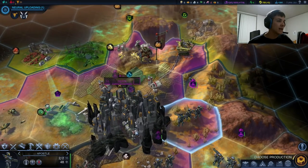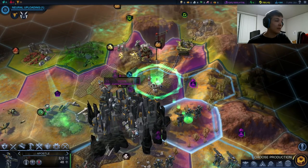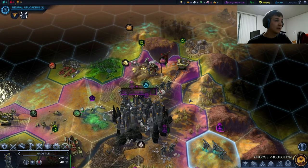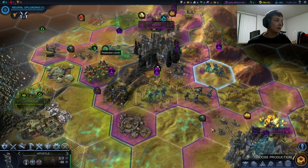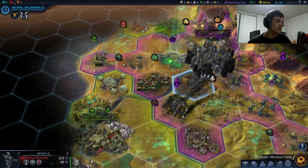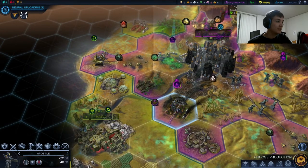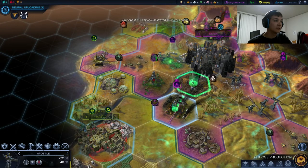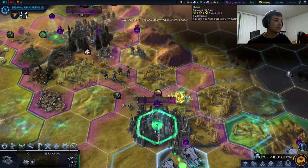Now the thing is, will it be retaken by the enemy? Hopefully not. So to prevent that, I'm going to move this apostle onto this Magrail, and that will prevent this battle suit right here from being able to move directly into Sarek. The other thing that could take it back is the Lancer here. So to kill him, we'll just move this apostle in. And then to keep this apostle alive, we will back him out just a little bit. Hopefully Sarek will stay ours for this turn.